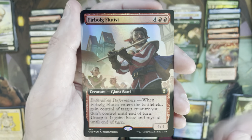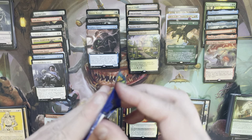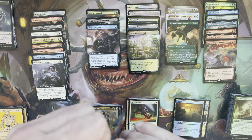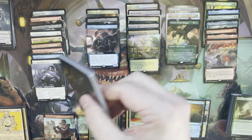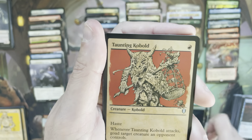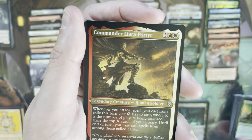I think you can only get Black Market Connections out of the collector boxes — I can't remember if you can get it out of the set boxes; I wouldn't even bother, the set boxes are pretty atrocious. Black Market Connections in the extended art is still pushing $20 even after another reprint. It is a very good card — that is huge, a really strong pull. This is the kind of card you want when opening these collector boxes. And another Morphic Pool! Excellent.